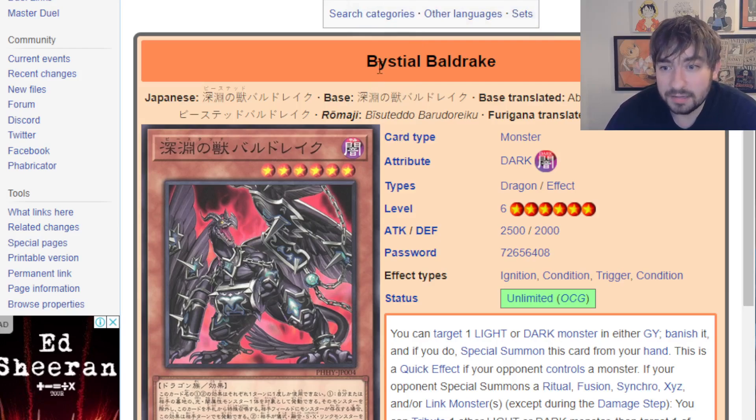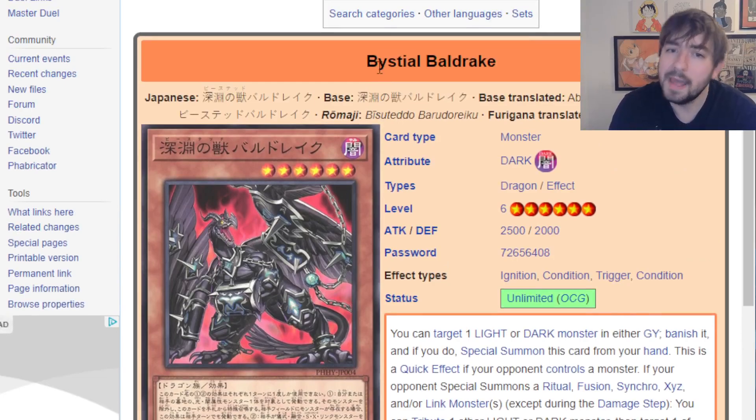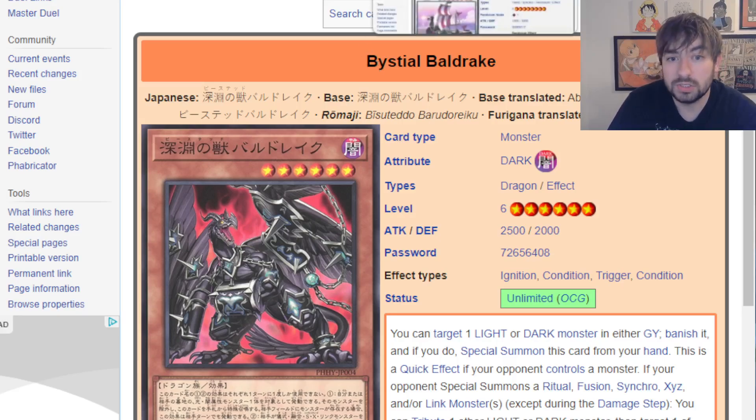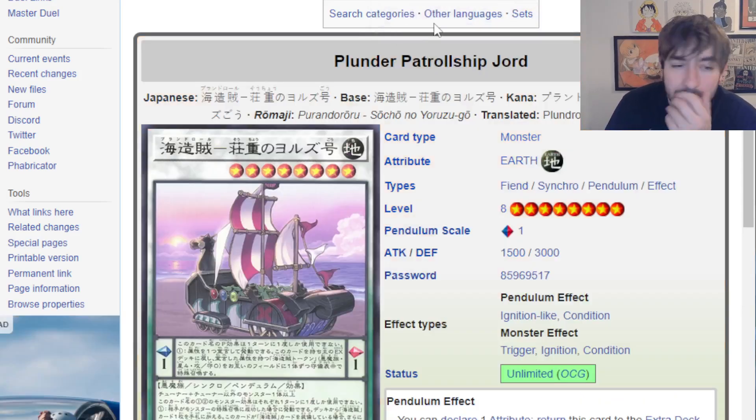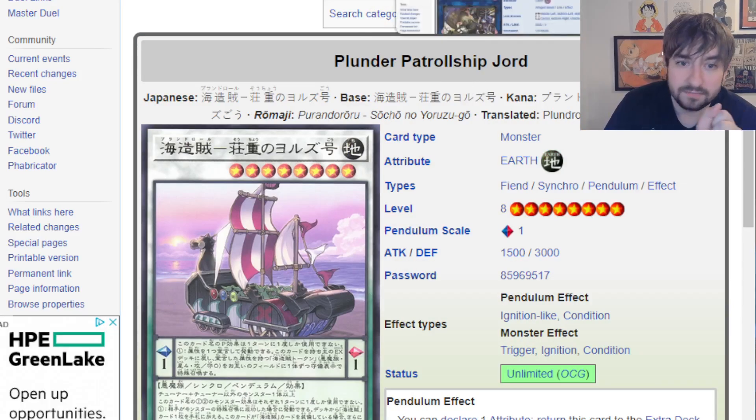New Bystial card — this is a really nice one. This card fits right in. I think it probably becomes another staple, more like Druid Worm than Magnamutt. Obviously Magnamutt is by far the best one, but this one is right there with Druid Worm. It's quite a good search target because it's an interruption. If you open it with another Bystial or another way to put a dark monster on field — really good. It also has amazing synergy with Lair of Darkness. Plunders get a new ship — they finally get the Earthship everyone's been hoping for. Really nice for them. Hopefully we'll see Plunders come back as a really nice Rogue deck.